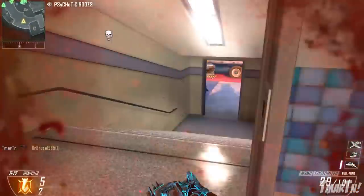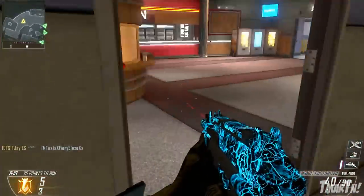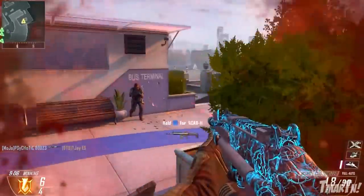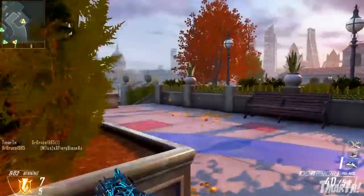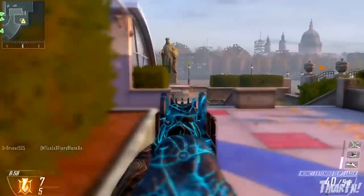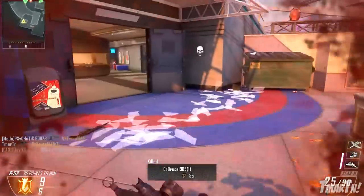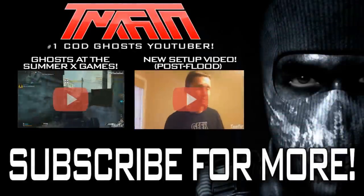So there you have it — the four new personalization packs in Black Ops 2: Comics, Paladin, UK Punk, and Afterlife. They're $1.99 each and every one comes with a camo, three reticles, and a calling card. Afterlife is by far the most badass one. Thanks so much for watching — you'll probably see more Black Ops 2 on this channel soon including the wager match series. Let me know which personalization pack you like the best. Peace out.